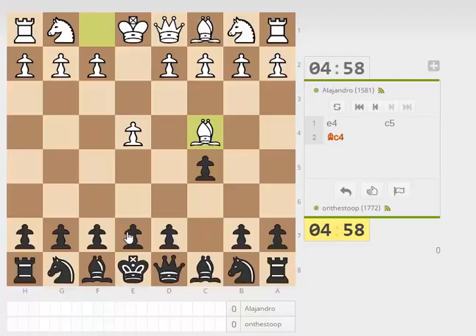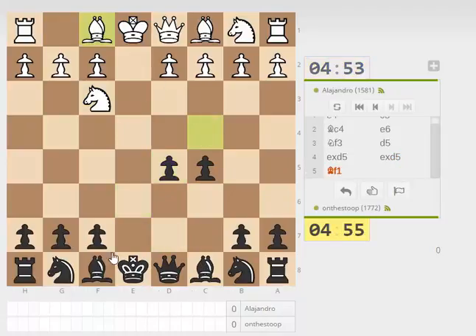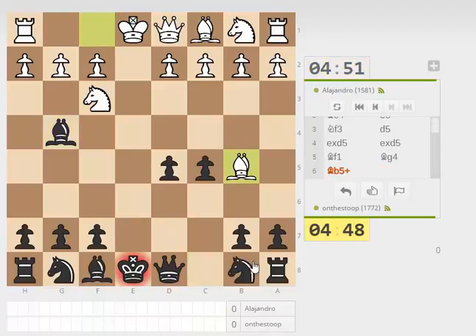We have Bc4. I normally answer e6 to play a quick d5 against this line, so we'll go with that. And then Bd7 if he plays Bb5 — the bishop goes all the way back, definitely not a good move. I think Bg4 should be good here, because now we can maybe get him to waste another move.